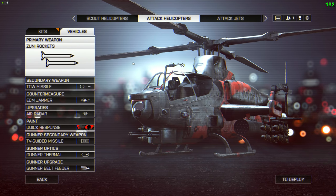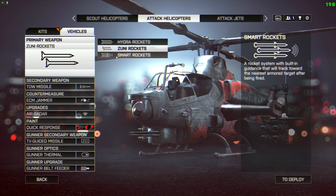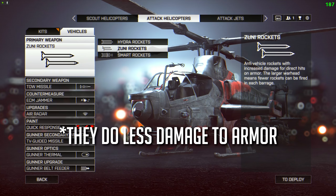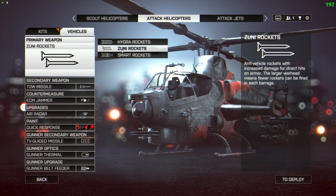So let's quickly run over the loadout. As the pilot, you want to be taking Zuni rockets most of the time. Some people think smart rockets are the best because they have homing functionality, but Zunis are the best at taking out enemy vehicles. They will do 20 damage per shot, so you can take out an enemy helicopter, a tank, or whatever really, with five Zuni rockets. And honestly, taking down the enemy jets and enemy helis — those are going to be your biggest threats. So that's how you want to arm the heli.